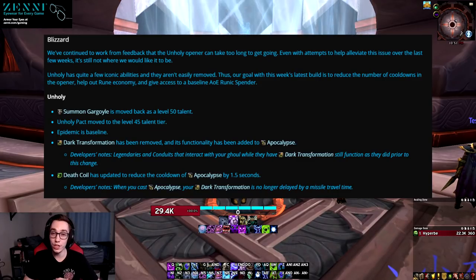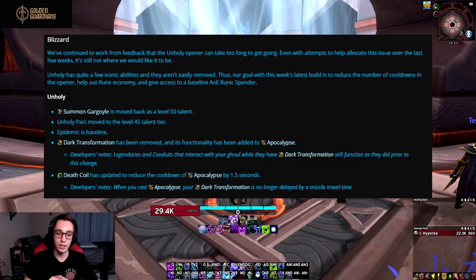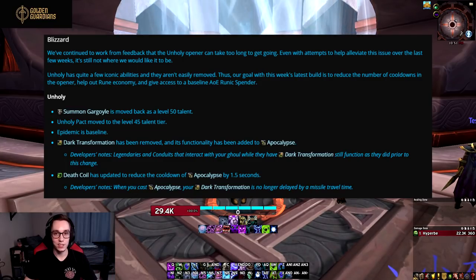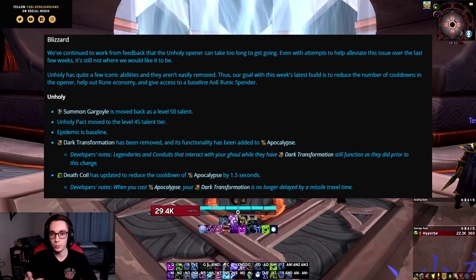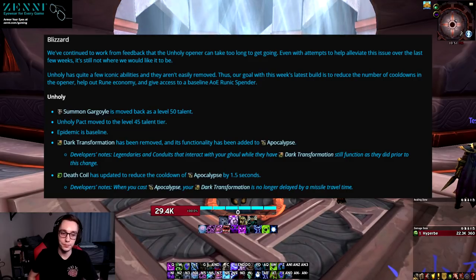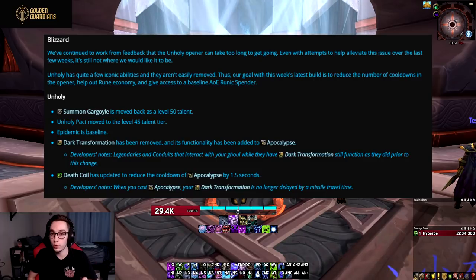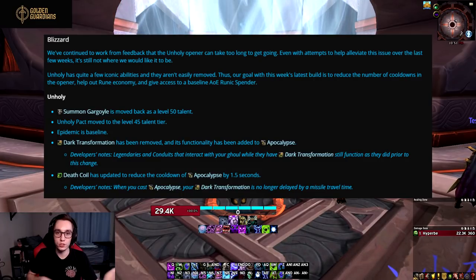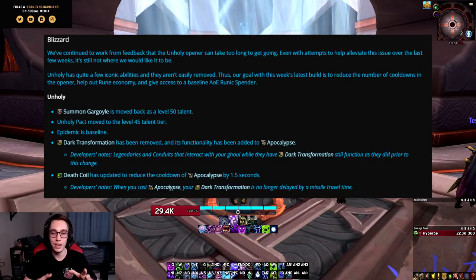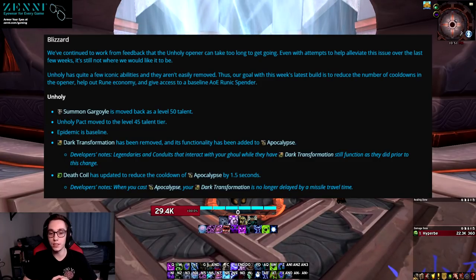To compensate for the change, Dark Transformation used to be a one-minute cooldown and Apocalypse is a 1.3-minute cooldown. Death Coil now gives you 1.5 seconds of cooldown reduction on Apocalypse to help you press it more often. However, at the beginning of the Shadowlands beta they had already changed Apocalypse from a 1.5 to a 1.3-minute cooldown specifically so it would line up with Unholy Assault. In BFA, Unholy DK cooldowns were always awkward because they were misaligned — you always ended up saving something to line it up with your other cooldown — and they fixed that by changing the Apocalypse CD to 1.3 minutes.